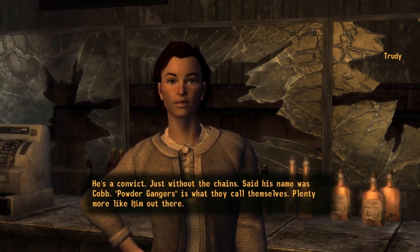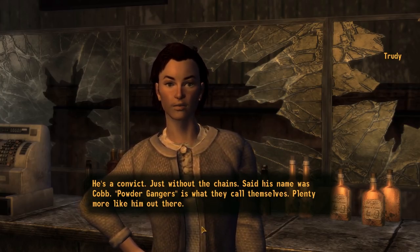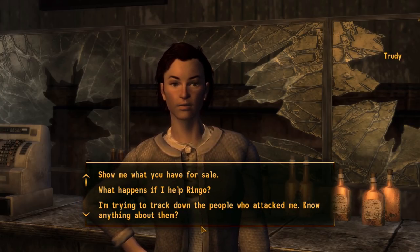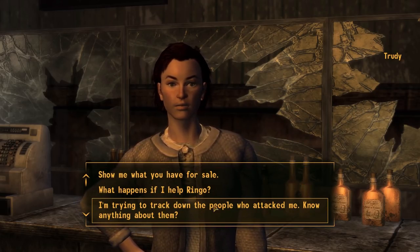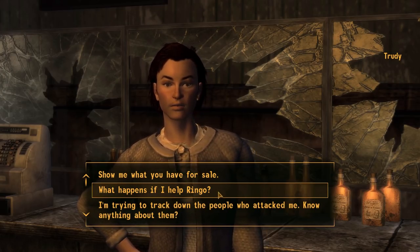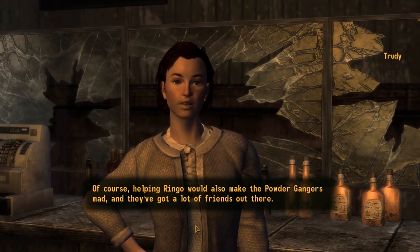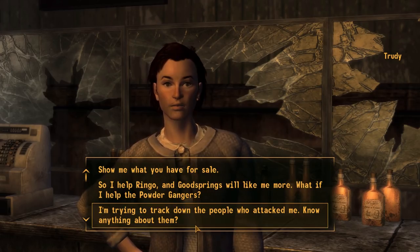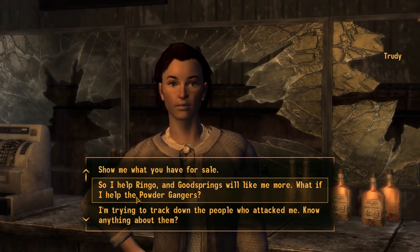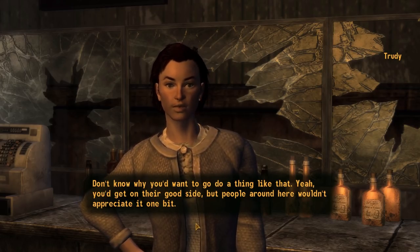Who was the guy you were arguing with? He's a convict just without the chains - said his name was Cobb. Powder gangers is what they call themselves - plenty more like him out there. So they're basically just raiders, just convicts who escaped and made their own little crew. If you were able to get Ringo out of this mess, you'd have a decent reputation around Goodsprings and I'd even set you up with a discount. Of course helping Ringo would also make the powder gangers mad, and they've got a lot of friends out there.